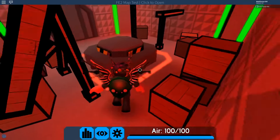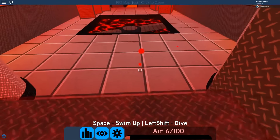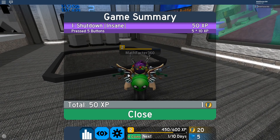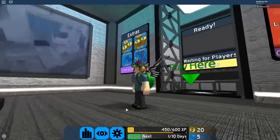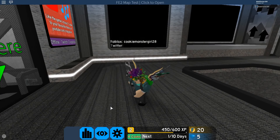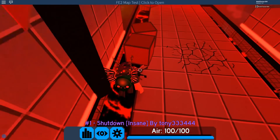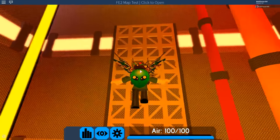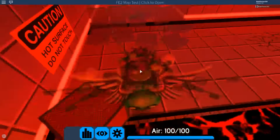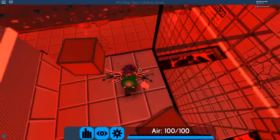We gotta head over here. Press that, jump over here, swim up — we're actually doing pretty good. Oh no! Did you see how it's gonna be? It's gonna be rough, okay? This is gonna be a rough journey. But we got this — give a like on this video if you think I'm gonna do this. Here we go, let's try again. We're on the level again. This shortcut helps a lot — saves like 30 seconds of time.